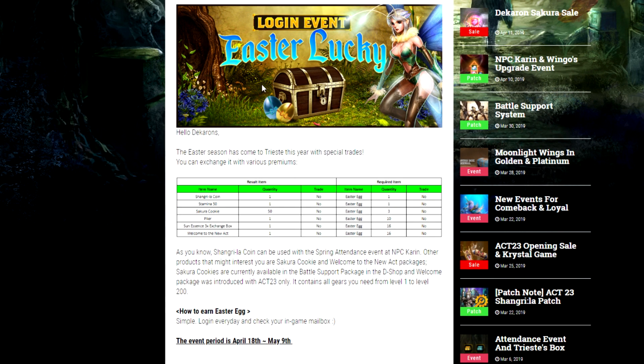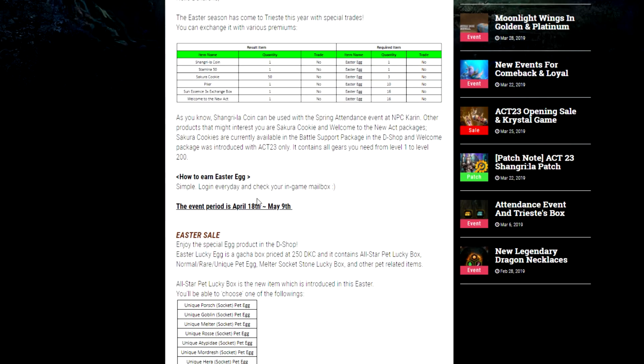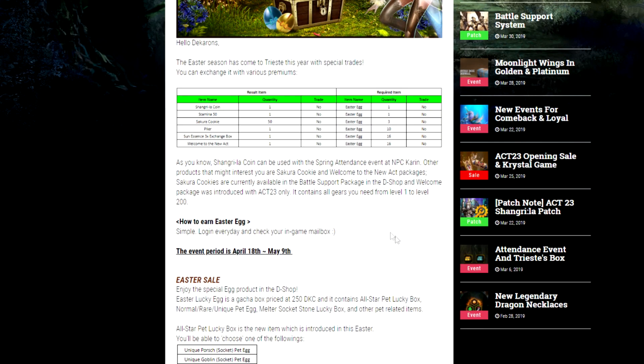The Easter season has come to Tristy this year with special trades you can exchange for various premiums. During this event you can log in and get a little Easter egg item, and that Easter egg item can be exchanged for various rewards.